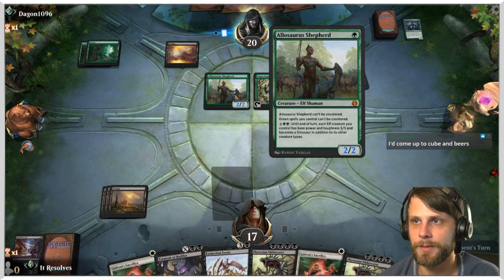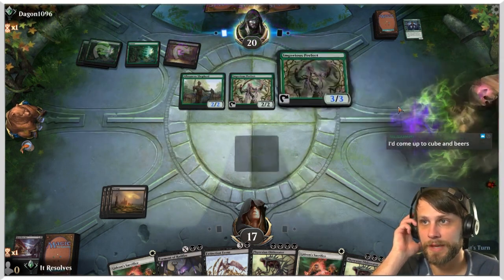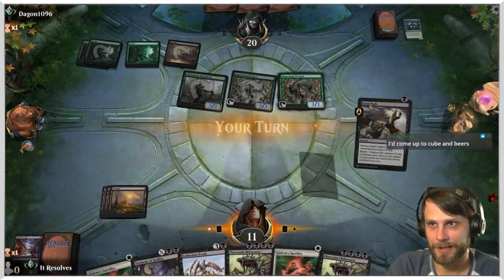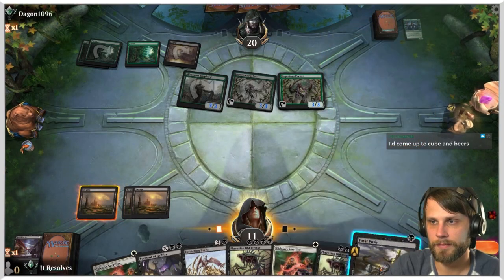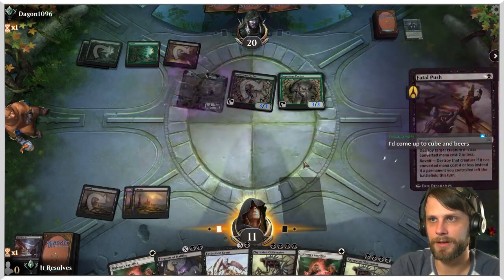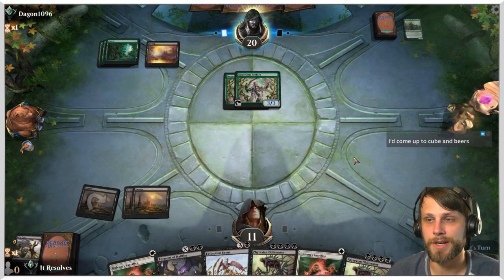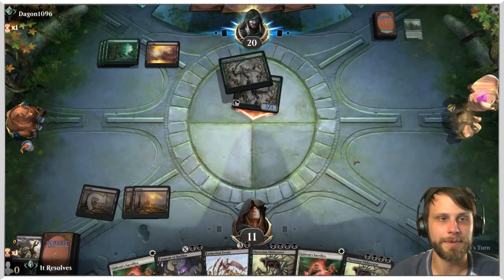Hoping we just hit a land so we can Extinction Event and get both of these off the board at the same time — in fact all three off the board at once would be amazing. Give me a land... that's not a land. We could have waited until maybe they had a two-drop but we're gonna take a lot of damage this turn.